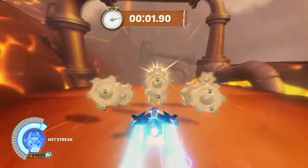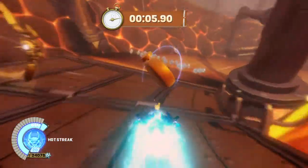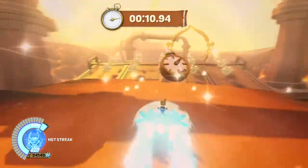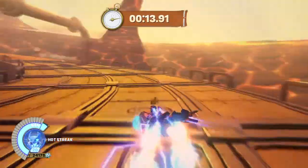You're gonna use the secondary attack, which is triangle for us PS4 users, or PS3. And basically, for Spitfire, the secondary attack is the speed boost. So make the most of it.